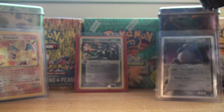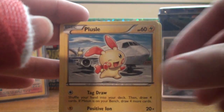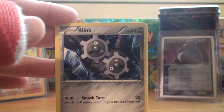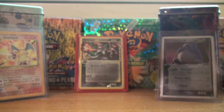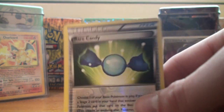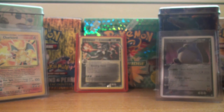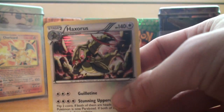Next pack — we have Dwebble, Plusle, Woobat, Bulbasaur, Clink, Sableye — very nice, set that aside — Rare Candy too, beautiful card — and Herdier. As a reverse — ooh — a Rare Candy reverse, very nice, that'll definitely go in one of my decks for sure, replacing another Rare Candy if necessary. And Haxorus Holo is the rare — beautiful, getting a lot of holos and a lot of nice reverse cards.